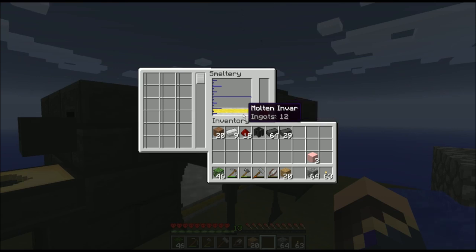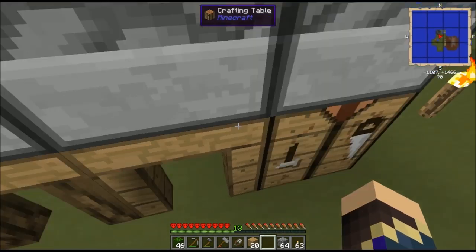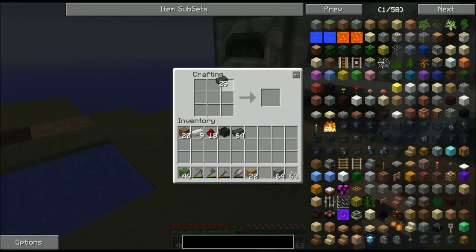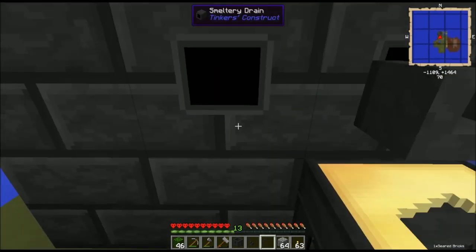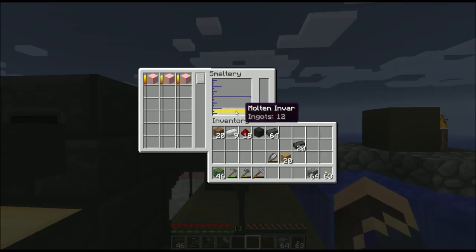Aluminum brass, invar, and tin — none of that will combine with the aluminum. So I'm going to smelt up 6 more aluminum ore dust, and while that's going, I'm going to replace one of these seared bricks with another drain and put a faucet on that drain. The smeltery will happily continue chugging along even if you break one block, as long as you replace it fairly promptly. I believe all the data is stored in the smeltery controller.